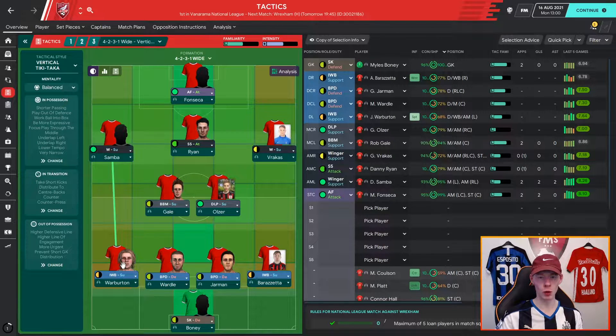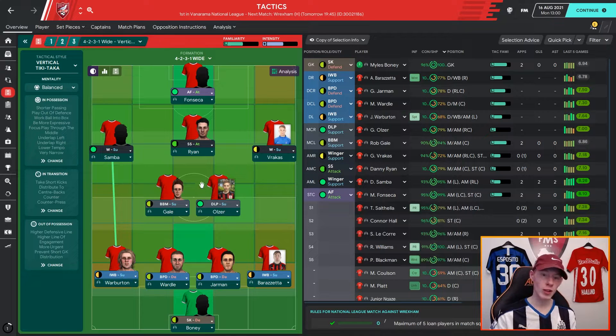The inverted wingback is a very misunderstood role. A lot of people purely see it as an attacking role where they cut inside, but I personally see it as they're inverted in a defensive manner — they actually sit narrower. Both inverted wingbacks will sit alongside my central midfielders, almost creating a midfield four, but a little bit deeper. If the wingers get back as they're meant to, we should have plenty of cover down the wings, leaving the shadow striker and advance forward to do the attacking work up top.